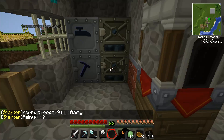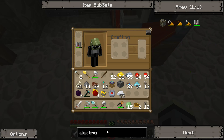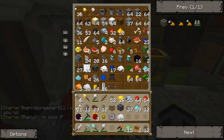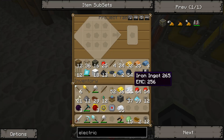Now we need an electric furnace. Let's look that up — electric furnace. Here we go. That's easy. Do I have an iron furnace? I think I do somewhere. That's a generator. Okay, we'll just make another one. They're not very hard to make.